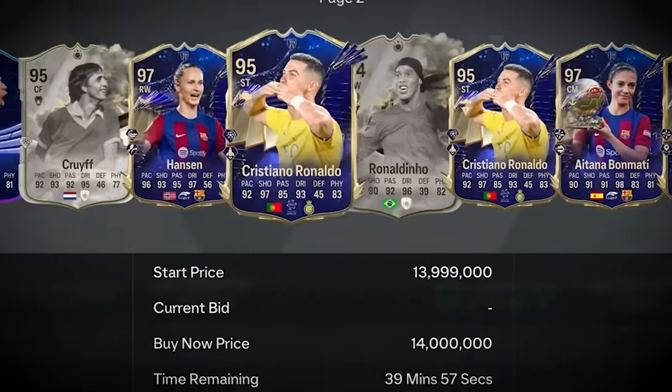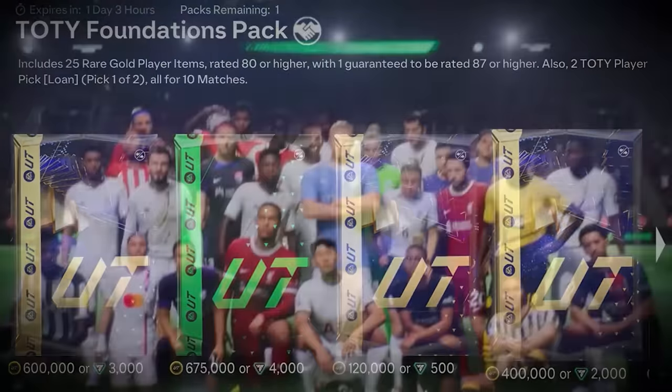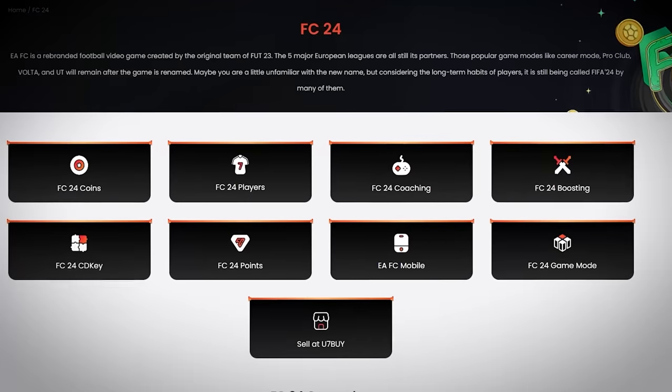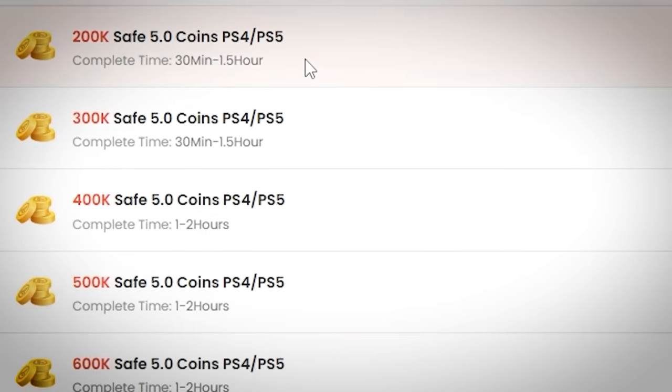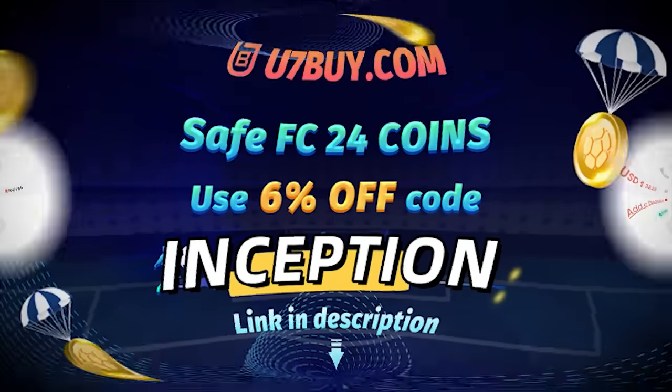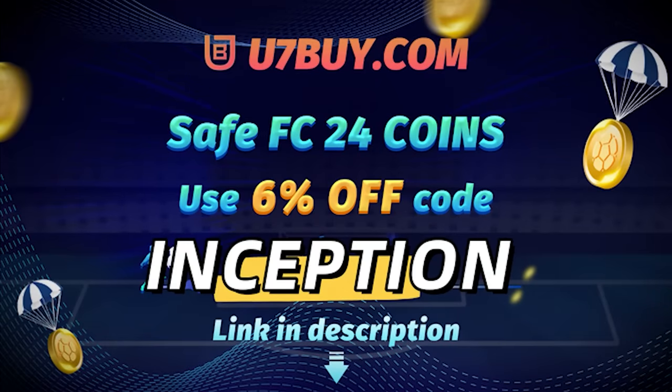If you want to buy the most expensive players and open the best packs in FC24, go to u7buy.com to buy your EA FC24 coins. It's cheaper than buying FC points and just as reliable. With their already amazing prices, you can get an extra 6% using promo code INCEPTION at checkout.